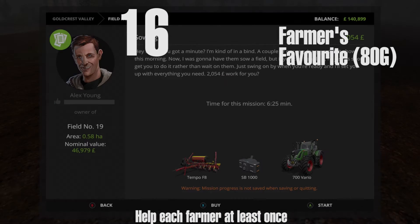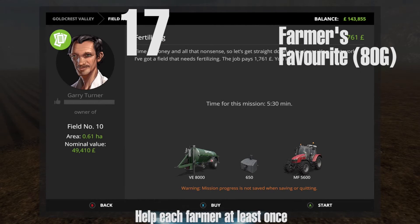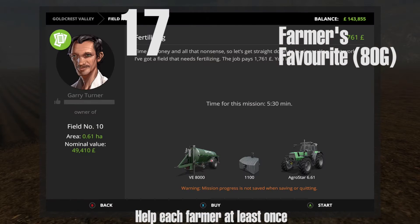Just keep pausing if you need to as you go through. Farmer number 16 is Alex Young at field number 19, which is quite close to your home farm. Once you've finished his one, go over to Gary Turner and you can do a slurry mission, which is at field number 10 on the map.